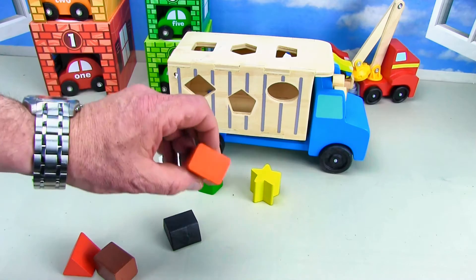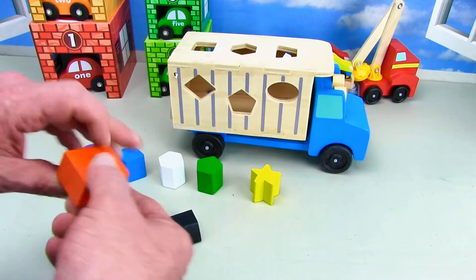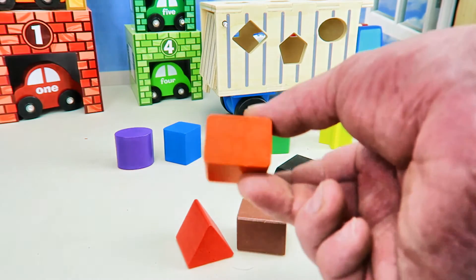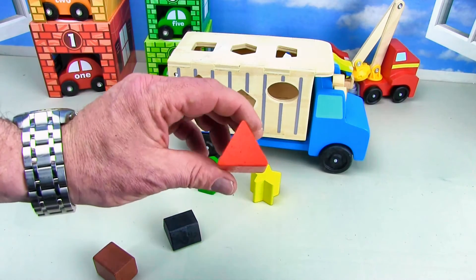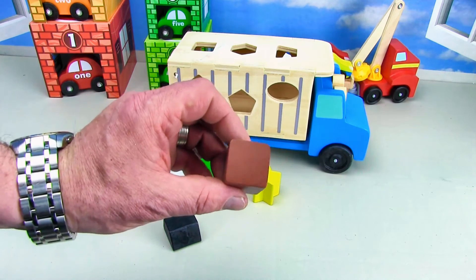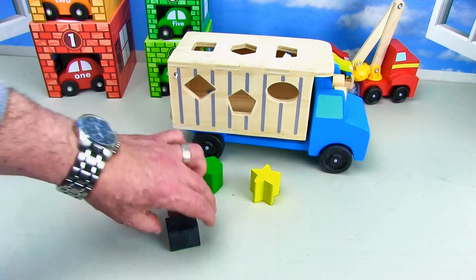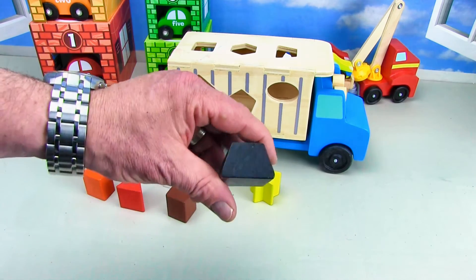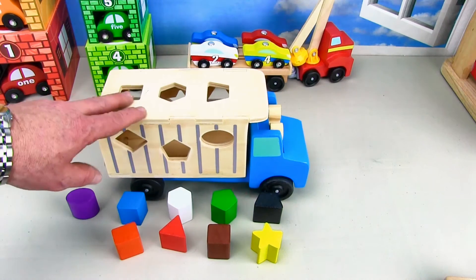Here we've got the yellow star — the yellow star is just like the sun, it looks just like the sun. And here we've got an orange rectangle — see, it's an orange rectangle. Then we've got the red triangle. And now we've got the brown square — can you say brown square?